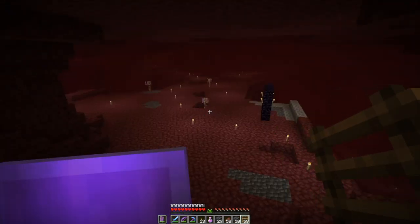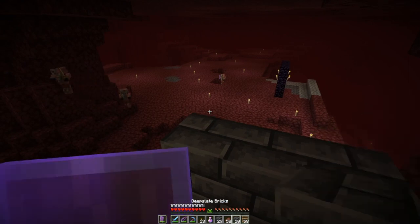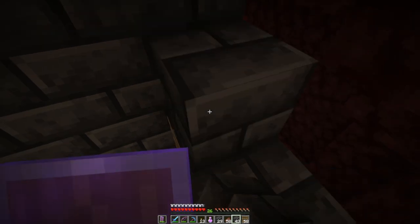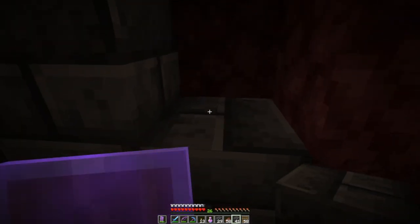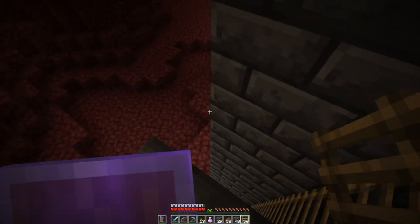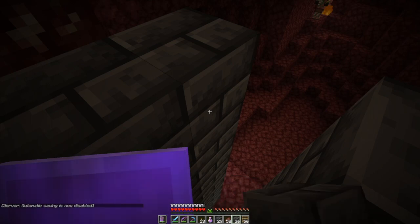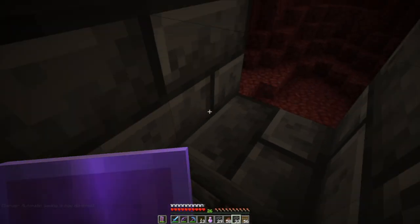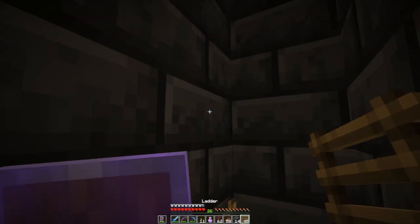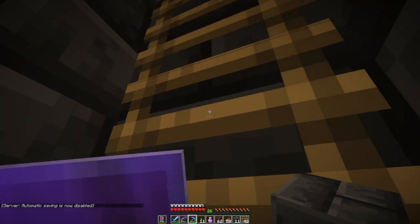There are no other fortresses around here that I can get to, as far as I can tell. I should be exposed to ghasts from that side, so let's build up this way. I hear them. So I'm going to just start building out our nether infrastructure. The deep slate bricks are nice because they are relatively blast resistant. And then we want to do something like this, so we have some cover from the ghasts.